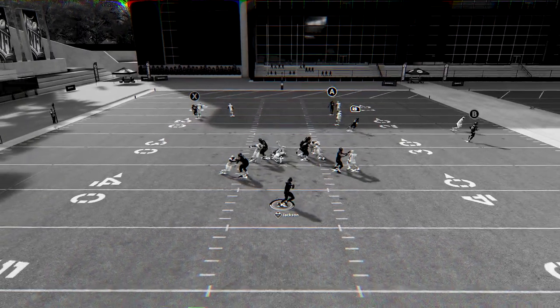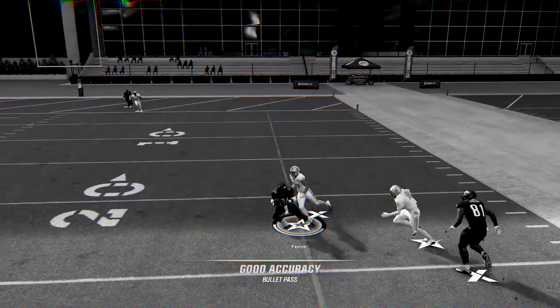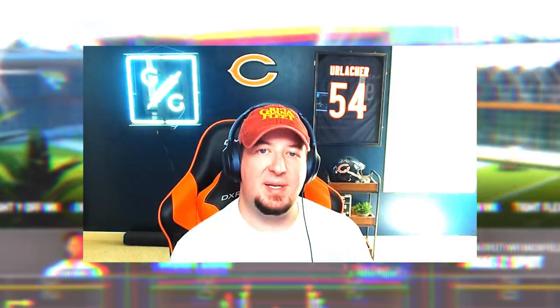Typically the running back is left in the backfield to block blitzes, which frees up the man guarding the running back to become a freestyle user to help out on slants, post routes, or any other route your opponent may be worried about. If the running back runs a route, the pressure gets home and deeper routes don't have time to develop. Today I'm going to show you ways to expand your route tree to beat the blitz more quickly than just throwing quick wheels out of the backfield.